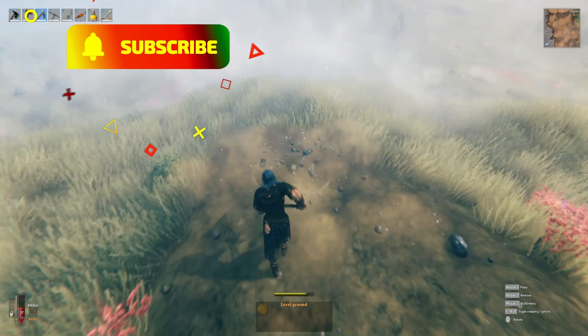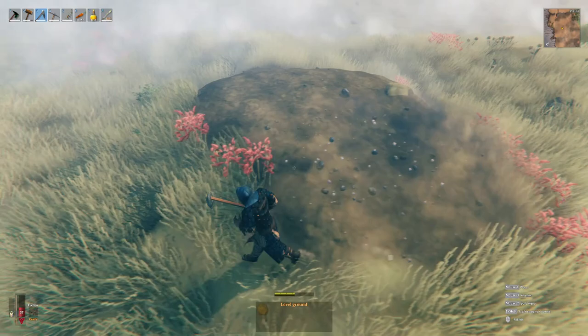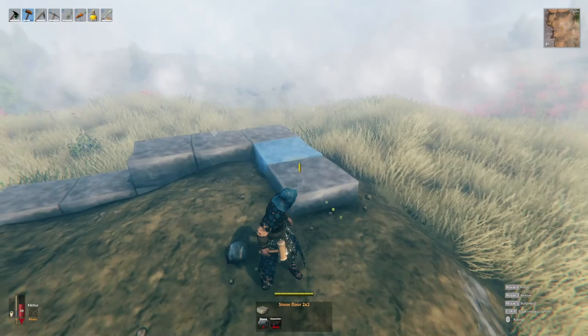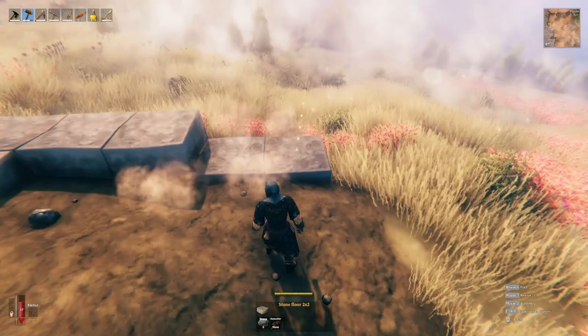Welcome back, everybody. Today we're going to be talking about how to build a classic style castle in Valheim. First off, you're going to want a nice flat spot — I chose the plains — to build your castle, and we're going to have to raise this spot because it's going to be the center of our castle. I'm going to make a quick outline five by five with the cement blocks so we can raise all this ground up to its maximum capacity.